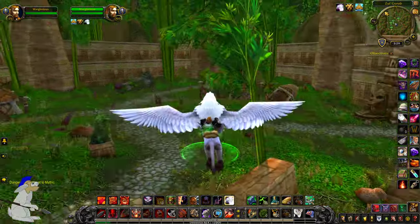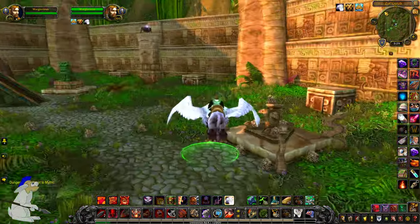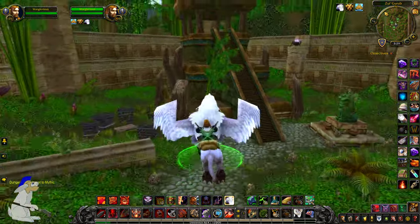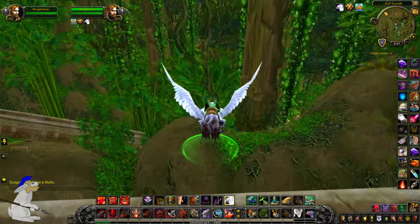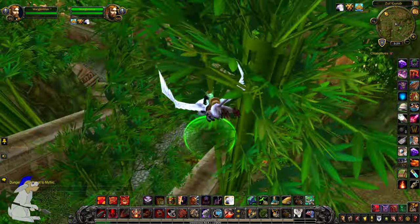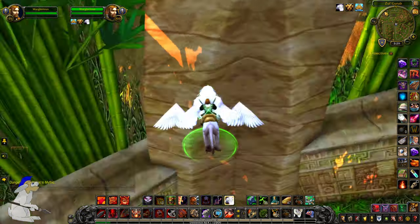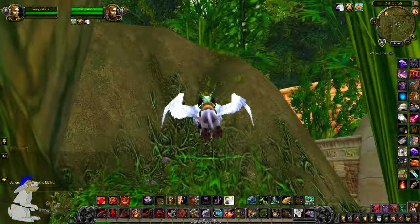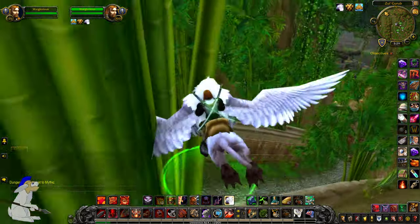Honestly, I don't know why there's not creeps and stuff. It seems that the only use for this place is actually farming exotic pets. So what kind of pets do we have? Let me have a little look on the mini-map. Probably snakes. Forest spiderlings. Lizard hatchlings. Nothing that interesting.